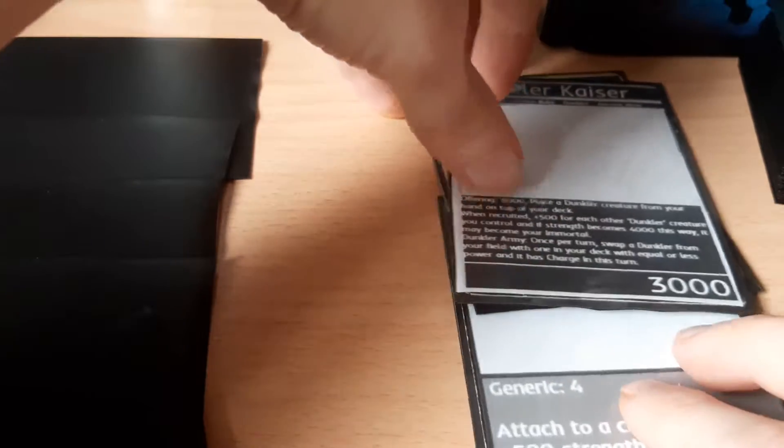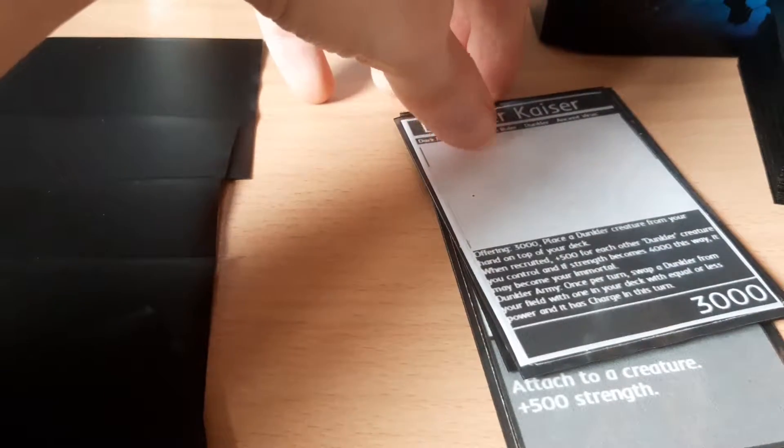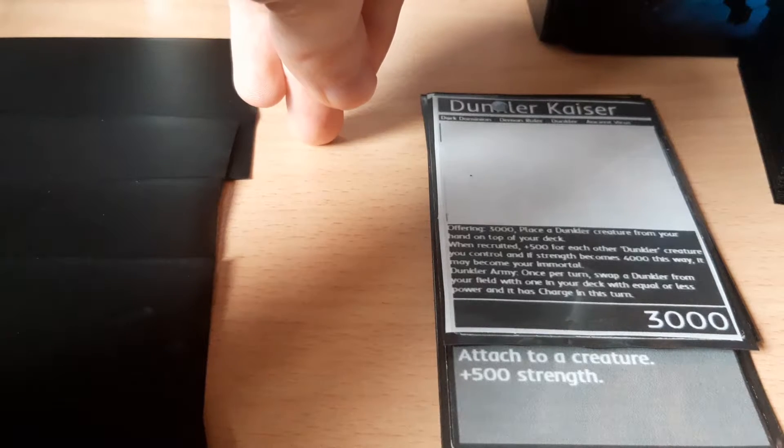If a creature comes into play that has an offering but isn't going to be your Immortal, you obviously can't use the creature below — you have to just discard the creatures that build up the offering.